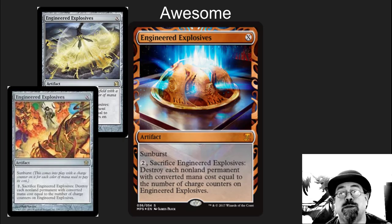Engineered Explosives. This is one of those cards that needs a reprint. It is crazy good. It is a control favorite. It shuts down the Robot Affinity decks, shuts down your Infect decks — all those decks that try to do crazy things by dropping out a bunch of zero or one-cost spells just get wrecked by Engineered Explosives. New artwork looks really nice. Can't wait to see it in foil.